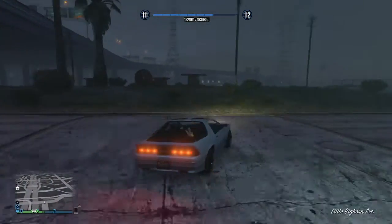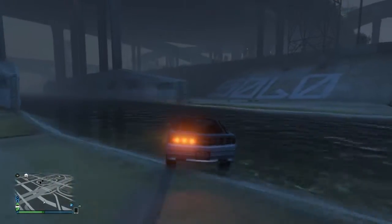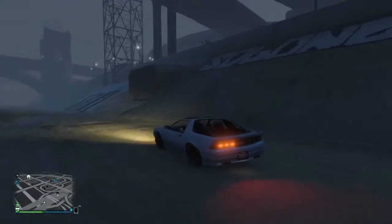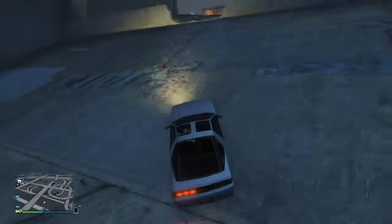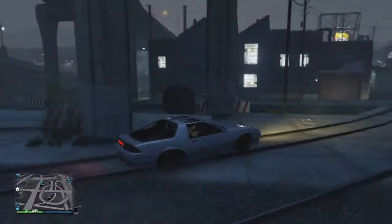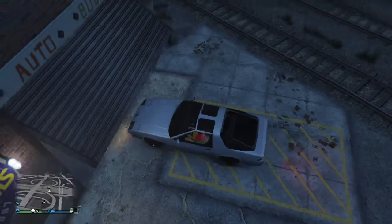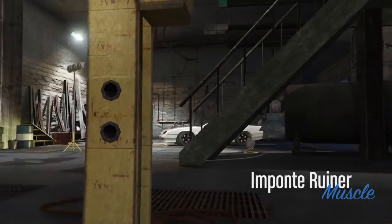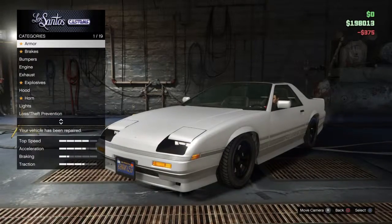Alright, quickest way to get to a car custom shop — just fly down into here. Now I'm not going to be able to afford everything, but you kind of want your car to be lightweight, so we'll see what we can do. Let's do this — first gonna repair it.